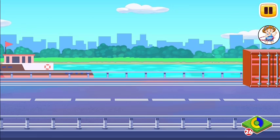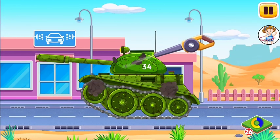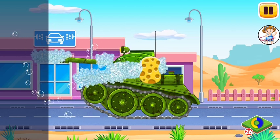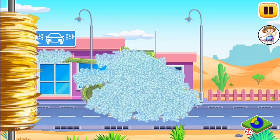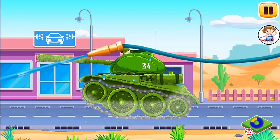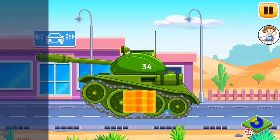We need to wash! Let's wash! Tank! Drag the blower along the dirt to blow it off. Now drag the sponge along the vehicle to soak it up. Drag the roller along the vehicle to remove the foam. Now let's wash the rest of the foam with water. Drag the hose along the vehicle. Great! Move the cloth along the vehicle to wipe it. Done!